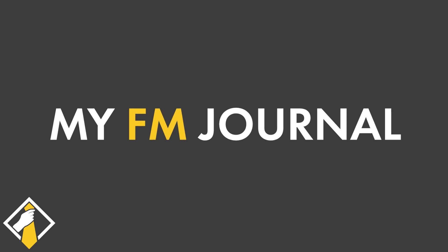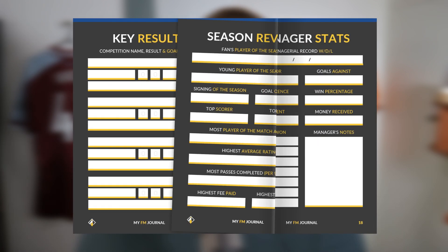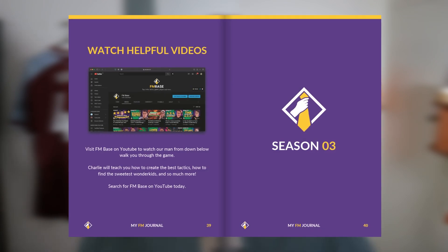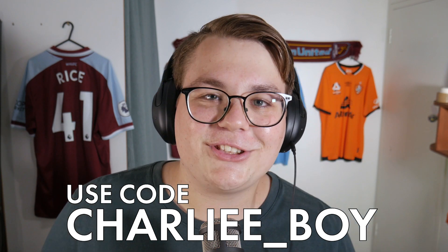Welcome back to FM Base. My name is Charlie, and today is a very special day because this video is sponsored by My FM Journal from FM Base. This is a brand new product from us here at FM Base — a journal where you can plan and record all of your progress for your Football Manager 2022 saves. The journals are available to pre-order right now, so make sure you get in quick because there are only 500 copies available. Use my special link down in the description and use code charlie_boy at checkout for 5% off. This is the first actual product put out by FM Base, so click that link down below and get yours.